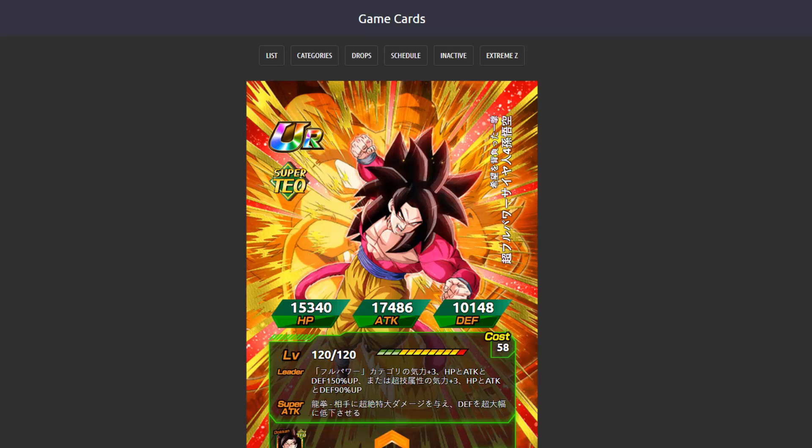For Super and TEQ types, Ki +3 and HP, Attack, and Defense up 90%, which also makes him a very good sub-leader for Super Battle Road. His super attack is the Dragon Fist — it deals immense damage and greatly lowers enemy defense. His passive skill is at the start of turn, Attack up 100%. The higher the HP, the more Attack and Defense up, maximum of 70%, with a medium chance of countering enemy super attacks with tremendous power. His links are Super Saiyan, Saiyan Lineage, Shocking Speed, GT, Ready for War, Fierce Battle, and Saiyan Roar.